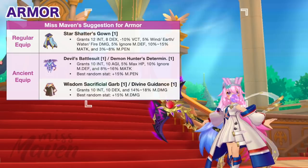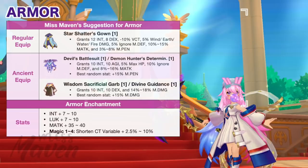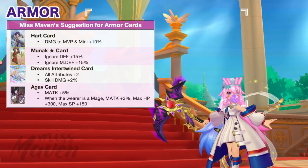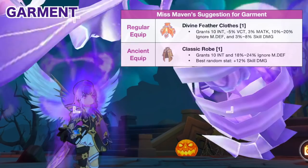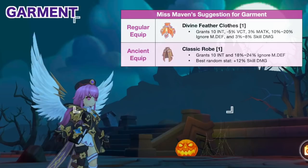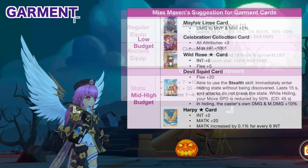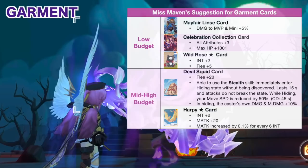For armor, recommend using Star Shatter's Gown or Devil's Battle Suit as they provide a more balanced stat distribution for percent magic attack, ignore MDEF, and MPen. If you want to stack more magic damage, opt for the Wisdom Sacrificial Garb. For armor enchantment, aim for high values on the relevant stats and magic for the 4th enchant. For armor cards, the most suitable is the Monarch Star card for more ignore MDEF. For garment, recommend either Divine Feather Clothes or Classic Robe — Ancient equipment is better if you get the max random stat, as it gives higher ignore MDEF and skill damage. For garment enchantment, aim for high values and Arcane for the 4th enchant. For garment cards, Harpy Star card is best in slot; in the next episode, there will be a chance to get the Devil Squid card from Combined Fate, which allows attacking while hiding without being discovered.